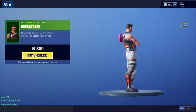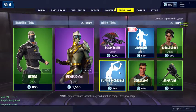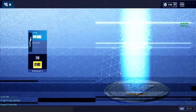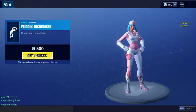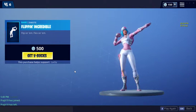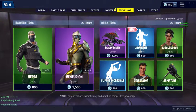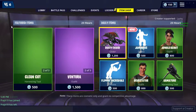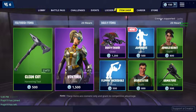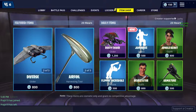We got Devastator, part of the Storm Fusion set — this is the third uncommon skin in the shop. And then lastly we have Flipping Incredible. Alright, there you have it — the Fortnite item shop for February 26th. I hope you guys enjoyed the video. I'm using creator support for Locky Lockline because I really like them, and I'll see you guys next time. Bye!